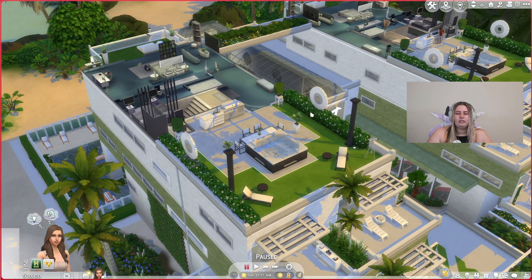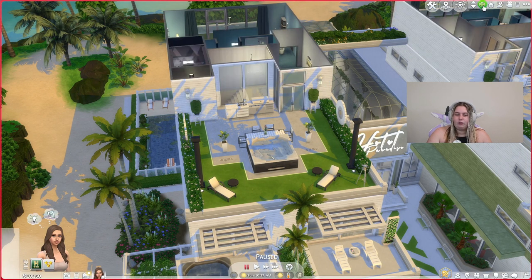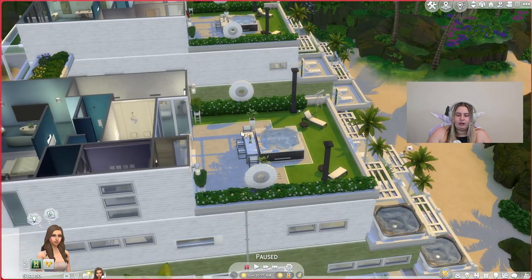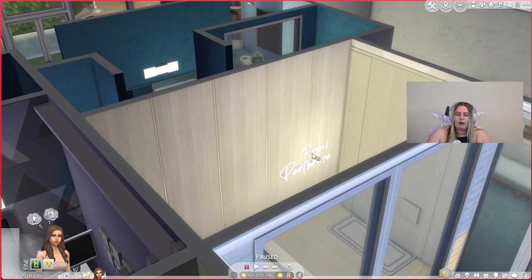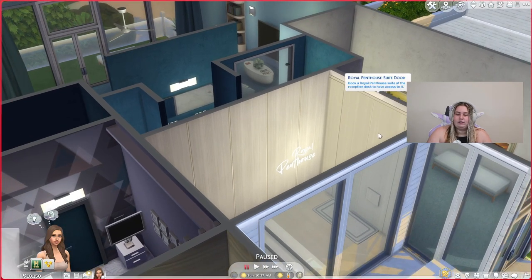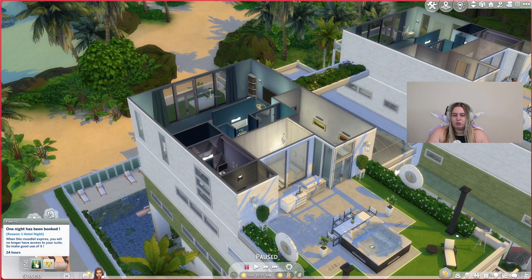You don't have to put this lot in Sulani — I just did it because it's literally called Paradise Hotel and Resort. Once you've booked and entered your room, you'll see a neon sign for the Royal Penthouse confirming you have access. We picked one day, so once the timer icon disappears after 24 hours, you no longer have access to the room.